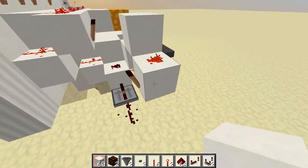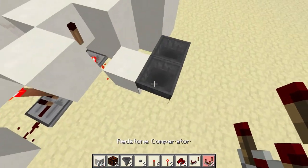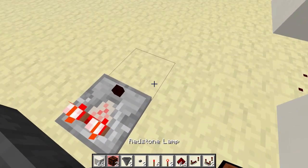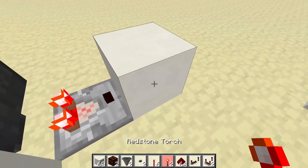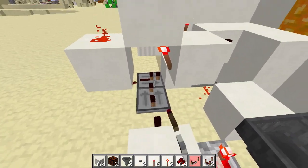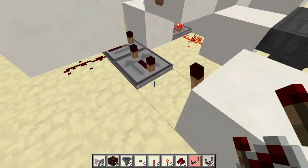Now we're going to wire the lockout mechanism. Off the side of this first hopper — where you put the items in — we're going to put a comparator, with a block on the side, a redstone torch, and a repeater leading away from that into that other repeater. Put that on four ticks.